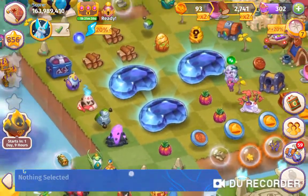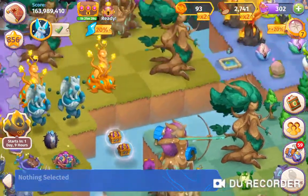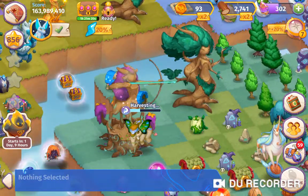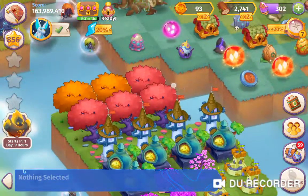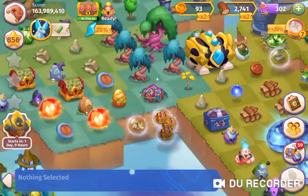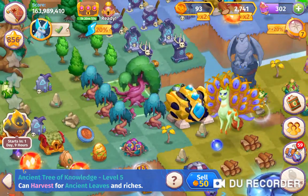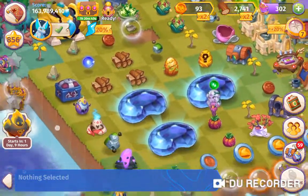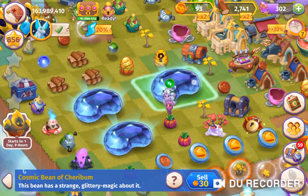I also need my creatures to be able to drop items down, so I'm going to harvest some wood. You can harvest anything and get them to place it down — it doesn't really matter. I'm getting them to harvest wood so I can buy more chests to work on my ancient trees, since that's the next wonder I want to get. Hopefully all of my creatures now have something in their hands.